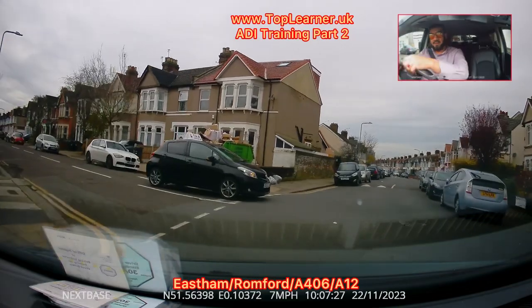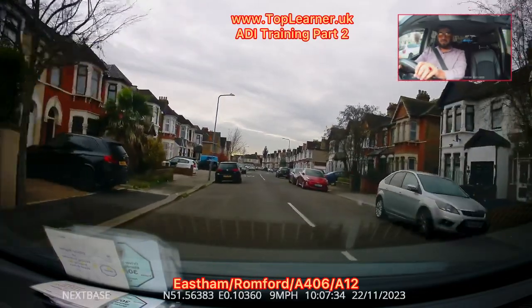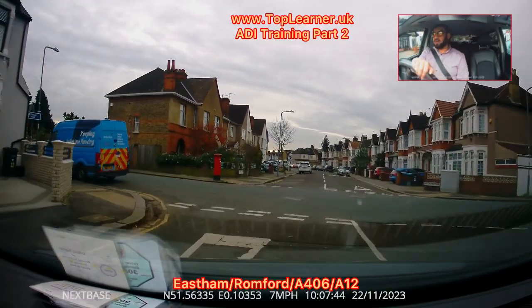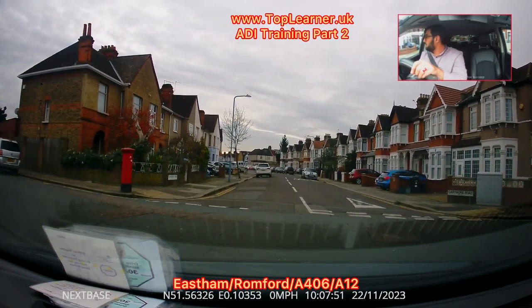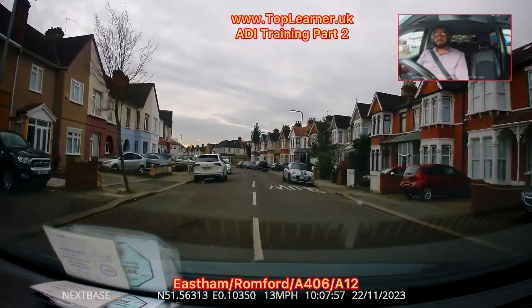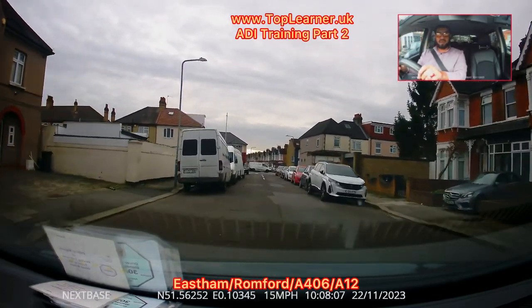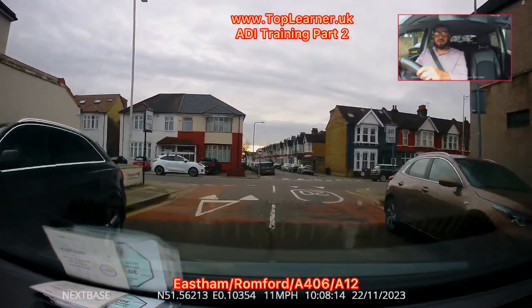Still in the 20-mile-per-hour zone. I'm going to slow down, position myself to the left side, and scan the mirrors again. We're going across a staggered crossroad junction — I'll slow down, look through the car reflection, or open the window to listen for the sound of cars, and follow the road ahead.